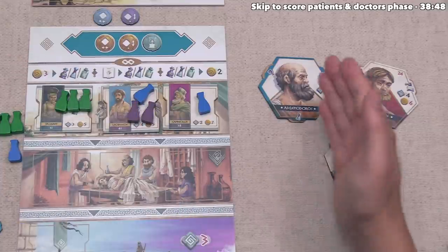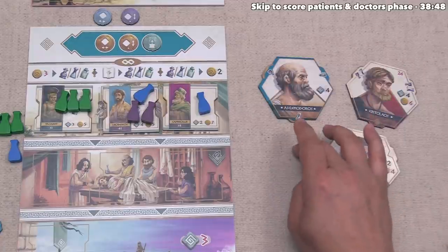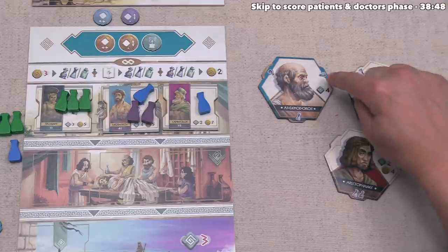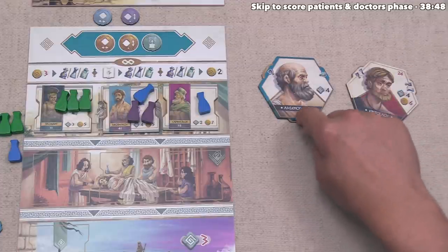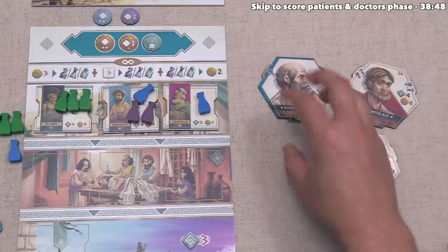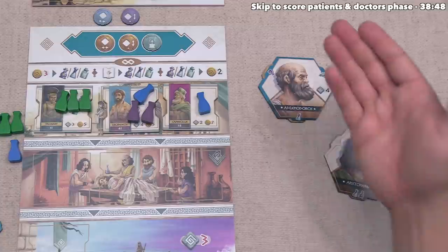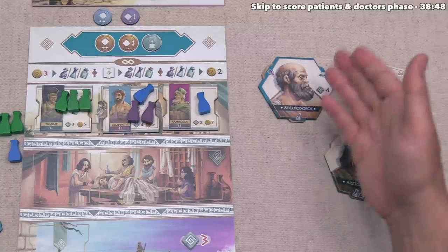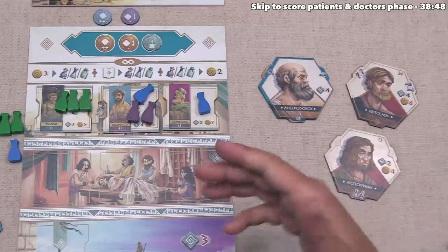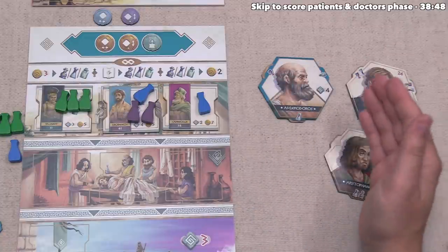At this point, the recruitment phase is done, so we can now move into the treatment phase of the game. This can be done simultaneously with all of the players, but for the purposes of this tutorial, I'll show each of the players in order. The way this works is we are now going to take patients and match them up with doctors that can facilitate the correct kind of treatments for their ailments. Each of these patients obviously needs specific resources, but the doctor's specialization must also match. These doctors have three notches around the outside of their hexagon shape, and some of these notches have specific ingredients in them. If there are ingredient icons in one of these notches, then that notch is called a contract. Once a doctor has completed all of their contracts, we will score that doctor for these victory points and then remove them from our area, and importantly, once we score them, we don't have to keep paying their wage.